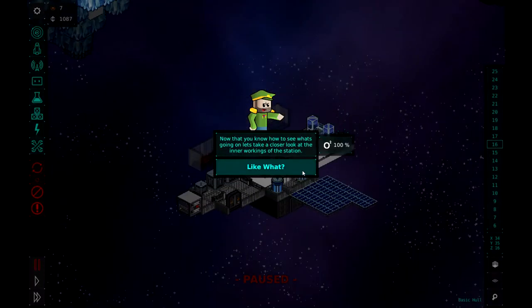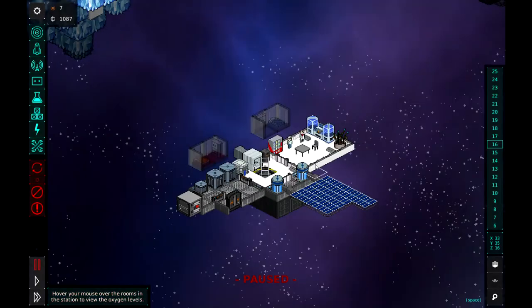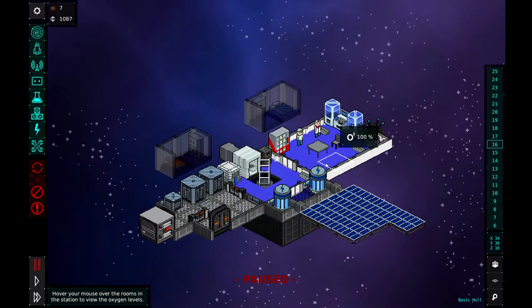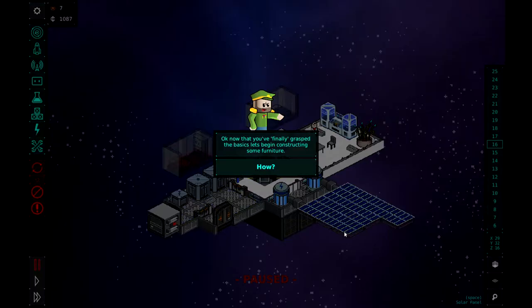All right, so as you can see we've got a couple of different layers of the station. Now that you know how to see what's going on, let's start taking a closer look at the inner workings of the station — oxygen, for starters. If you hover your mouse over a tile, it will highlight the entire room and show you the percentage of oxygen. So as you can see, you highlight over the room and it turns blue — a hundred percent there, and a hundred percent there as well.